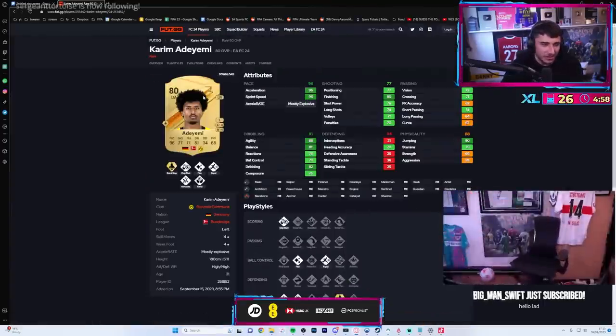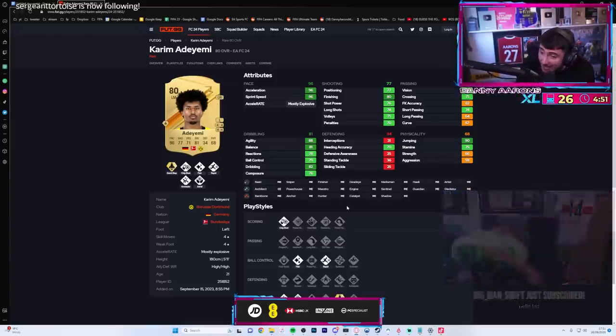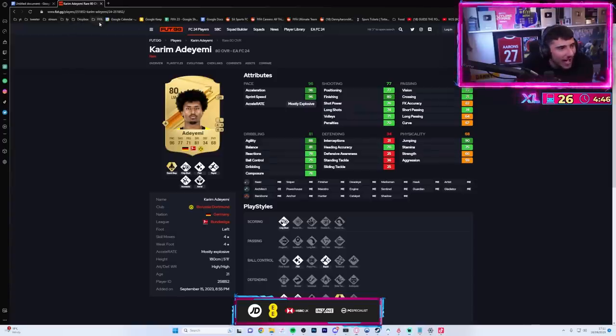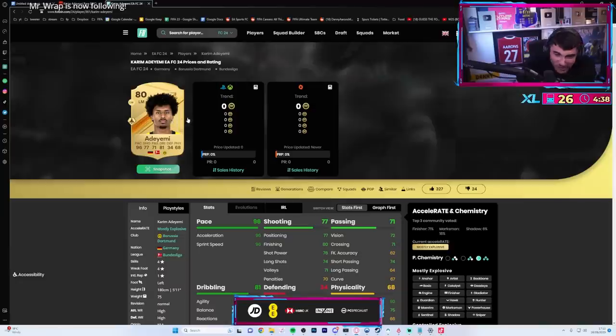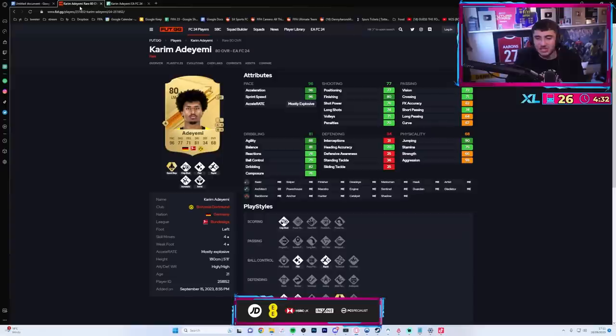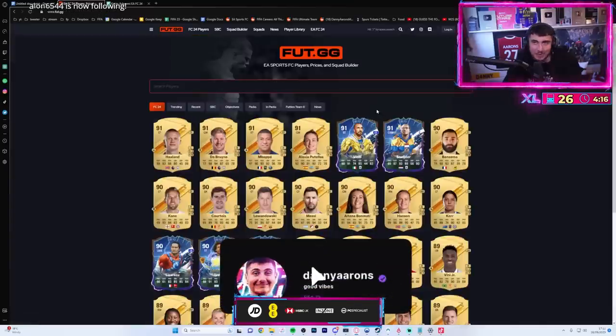Wait - Adoyemi can't play striker? That literally cannot be right. Oh, the alternative positions aren't out yet. Okay, I've overreacted there. But worst case even in evolution he should play center mid, but not striker - mate!